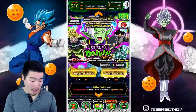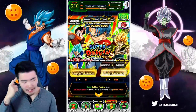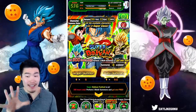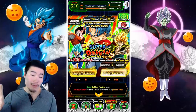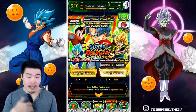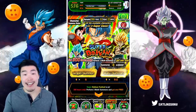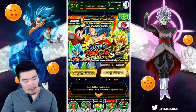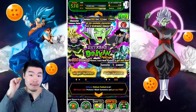Honestly, I want Metal Cooler more than anything right now. So if the Trunks banner wants to give me a little shaft — I mean, I can't say I got fully shafted, I still got blue Gogeta. But he's duped out. I only needed that one dupe, which is nice but not super exciting. If they want to give me something nice on the Zamasu banner instead, I will take that.